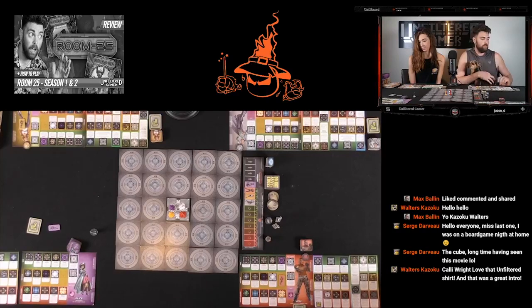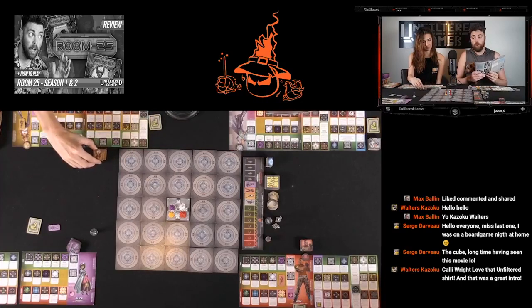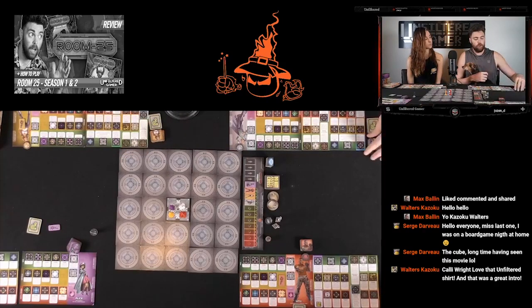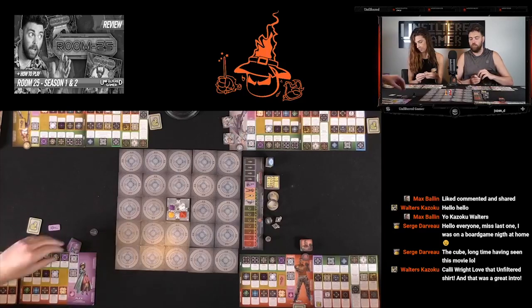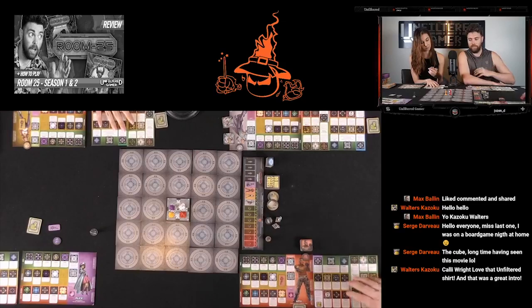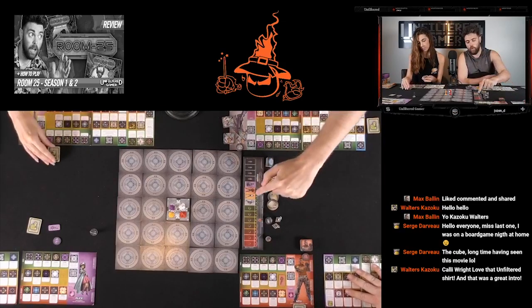So in the game, it's actually rather simple — not a whole lot of complexity to how it works. There are three phases: programming, actions, and countdown. During the programming phase, we take all of our action cards, select them into our two action spaces — action one and two. Then, going clockwise based on the first player, which is the person on the farthest left, we take our turns in order.